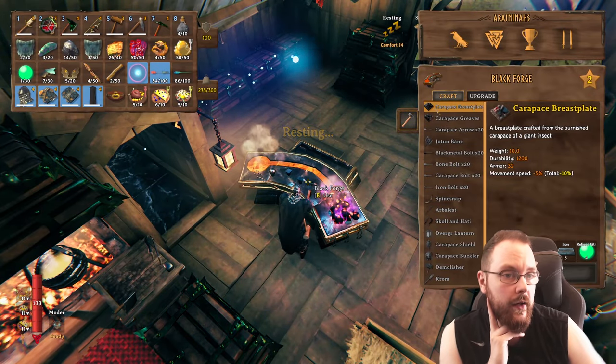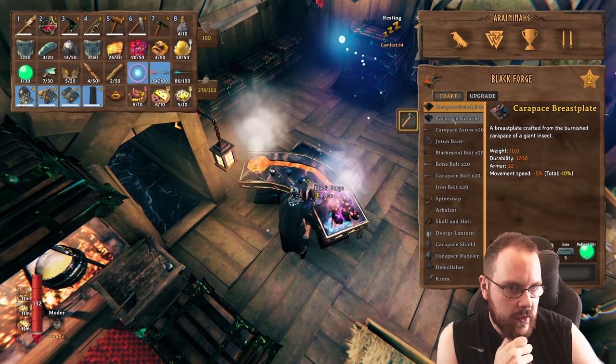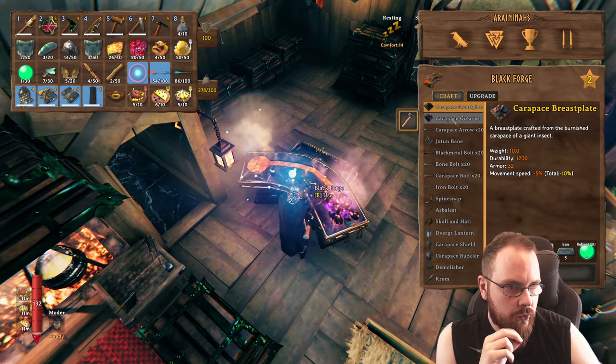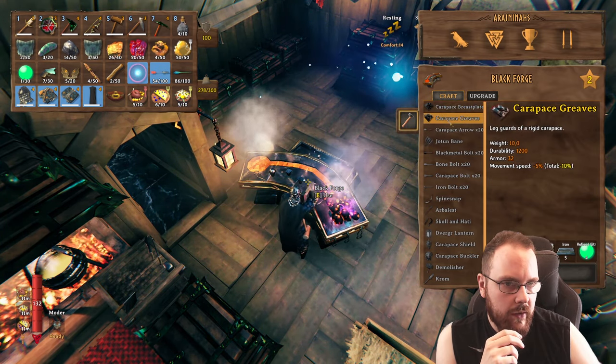Is that by the forge? Here we go. We have stuff — carpet scale, scale line. Yeah, we've managed to gather a few, so that could be something. That is better armor than what we have now.